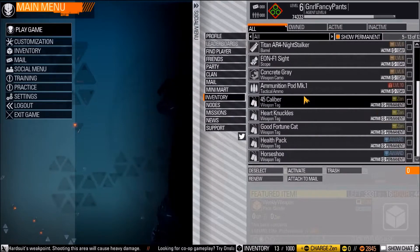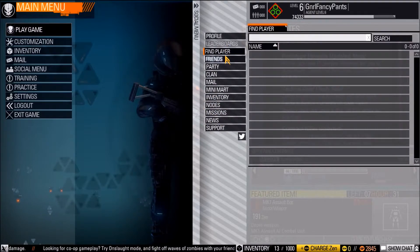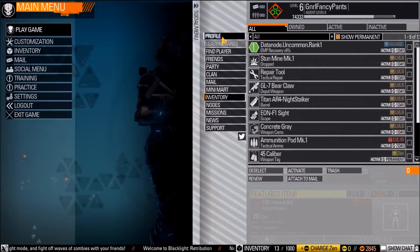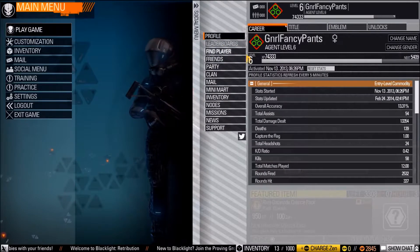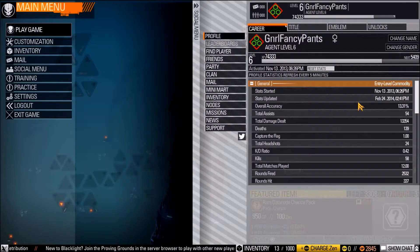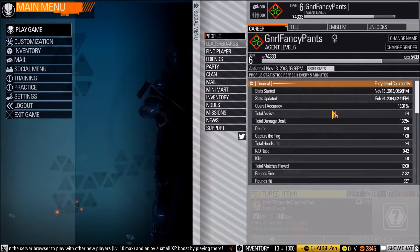Once you activate items they're just there — you can't deactivate them. This is the social menu. You can see your profile here; I'm currently level 6. It really doesn't take that long to get this high. I'm going to keep using my character even though I'm level 6 — I think the level max is 50, so I've got plenty of game time left.